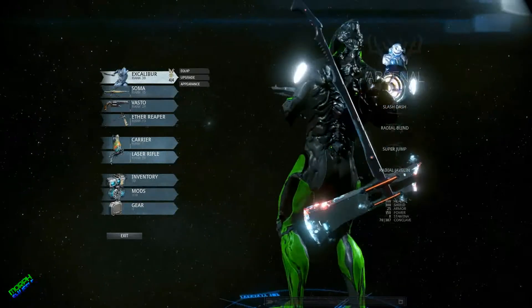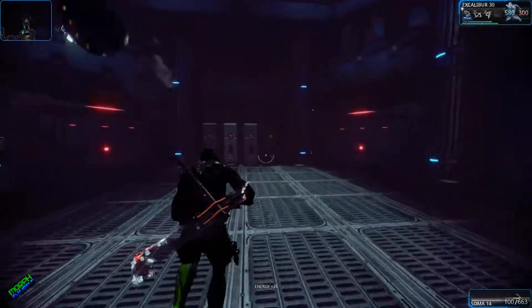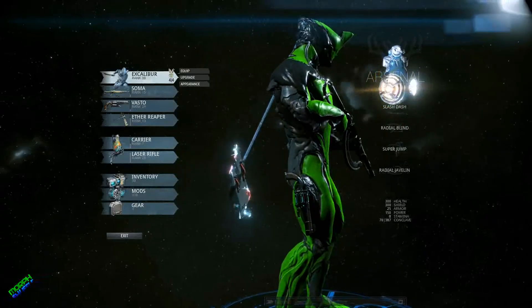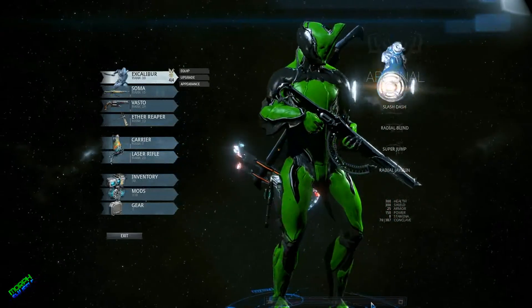Just a bit of base statistics for him. His health starts out as 100, goes up to 330. Power is 100, goes up to 150 at rank 30. Armor is 50. Shield capacity is 100. Shield recharge is 20. Sprint speed is 1. Aura polarity is none, so he doesn't really have any aura around him.